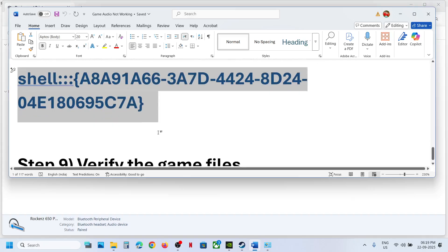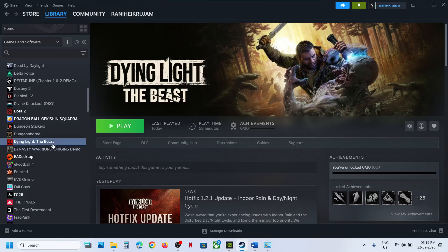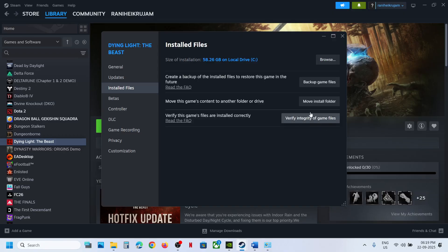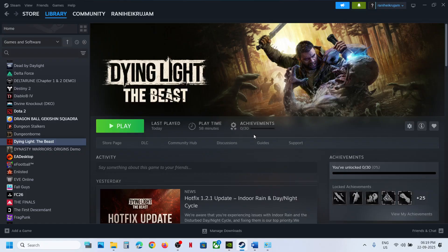If nothing is working, the next step is to verify the game files. Right-click on the game, select Properties, go to the Installed Files tab, and click Verify Integrity of Game Files. Once verification is 100% complete, launch the game and check the sound. One of the steps shown in this video should help you fix the audio issue with the game. Thank you so much for your time — please like this video and subscribe to my channel.